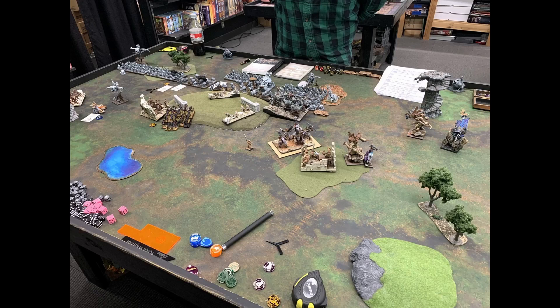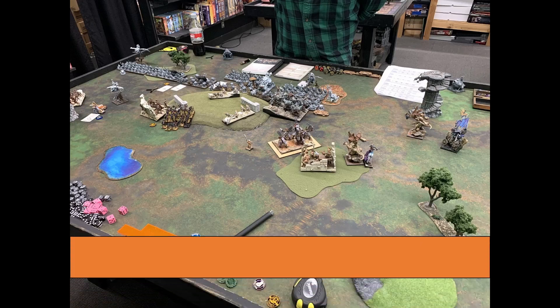The trolls do 12 wounds to the Rabble — pretty good with 18 attacks hitting on Forest twos re-rollable. I rolled a low nerve result of four when I needed a six to waiver (Kuzlo was within six reducing the threshold). The Heart Piercers fired and killed the Blaster that might have charged the trolls — important because I've now trapped that unit. I pick up the two objective tokens on the right as planned.